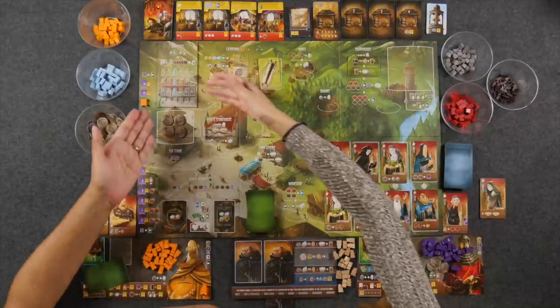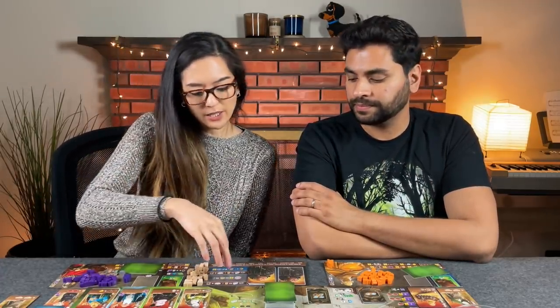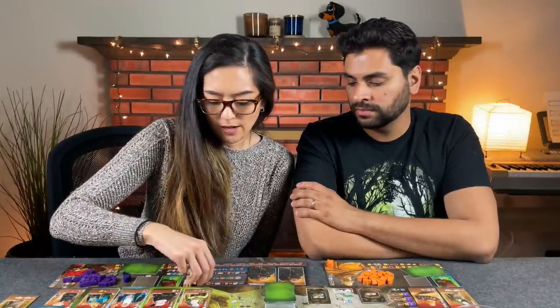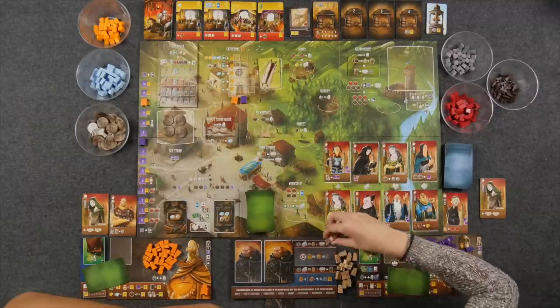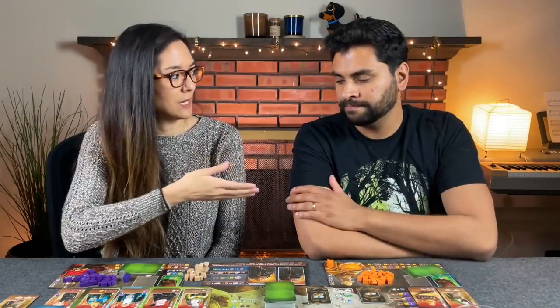There are two ways the game can end: flipping over the last event card, or the standard way Architects ends — filling up the guild hall. We add up all our points combined as our total score. You also calculate the Overlord score — with standard difficulty, it's 10 points per one of their workers in the guild hall, per player. So if there are four of their workers in the guild hall at the end, it's going to be 40 times two because there are two players — so we have to hit 80 points minimum to win.